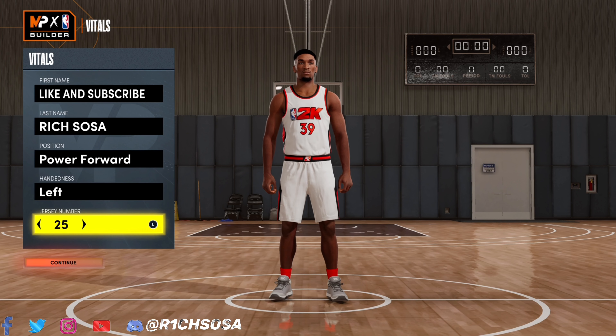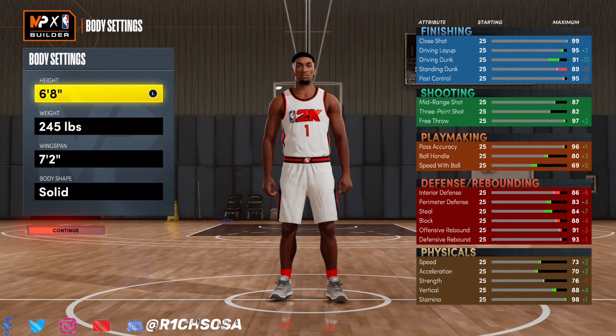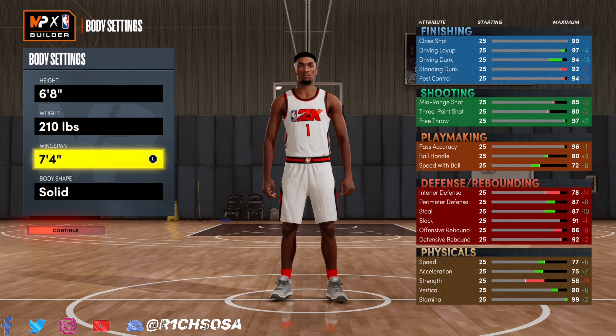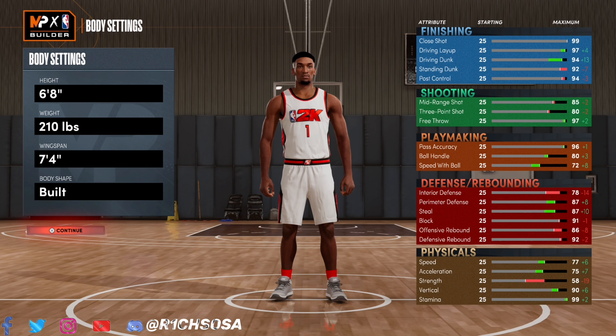The first thing I'm going to do is put this build under the power forward position. When it comes to the height, weight, and wingspan, all of these are going to play a huge factor. We're going with 6'8" exactly. For the weight I'm really liking 210, and for the wingspan I'm going to put this to exactly 7'4". I feel like that's going to be really balanced and useful on the offensive end.